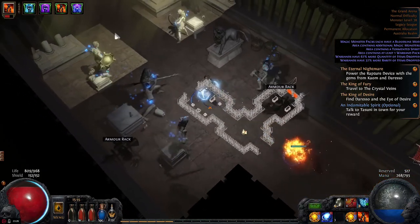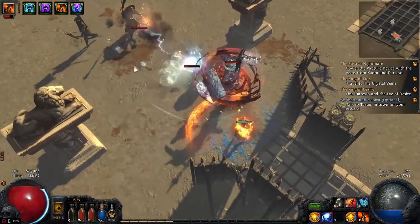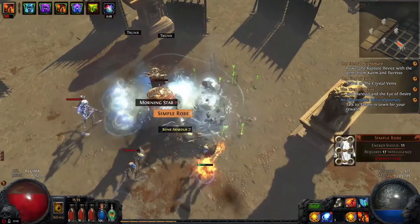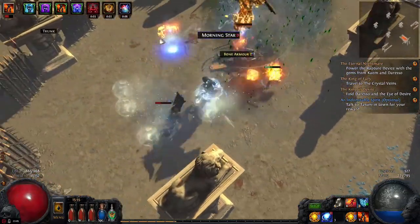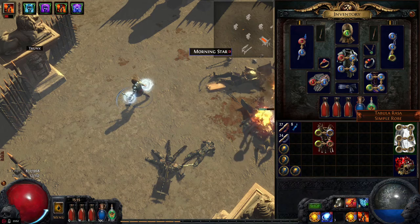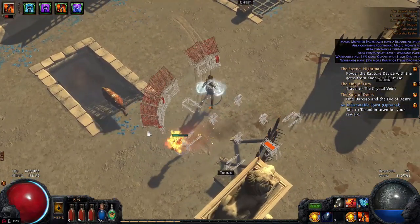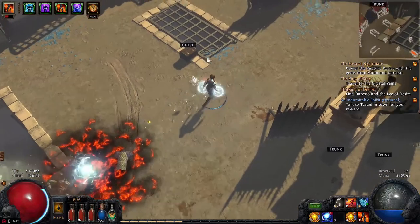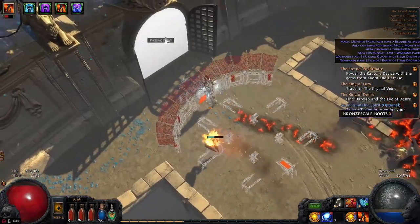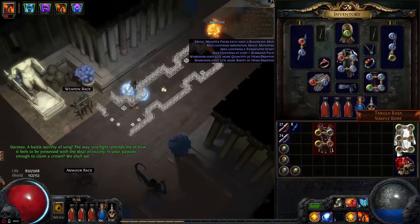We're almost up to the Rest. These are three of his minions which we've got to kill. Holy shit, I can't believe what just happened — this is a Tabula Rasa! Everyone uses it and it's not too expensive, but it's something. Super worthwhile, a really good drop. It's a shame that I'm level 38 right now, but for my second character I'll definitely be able to use this one.